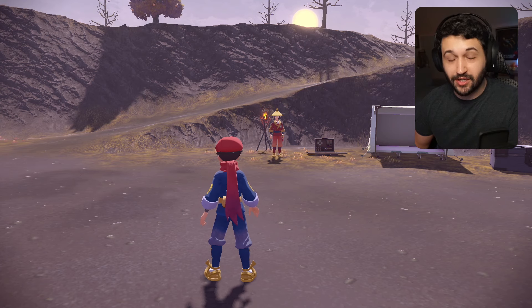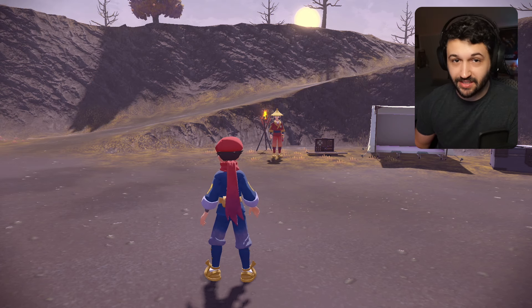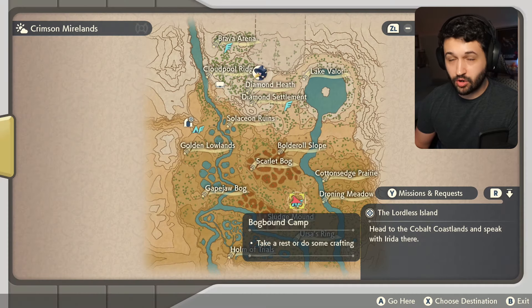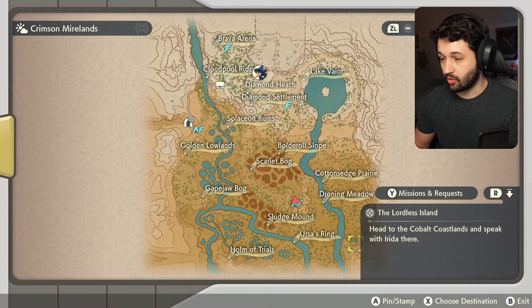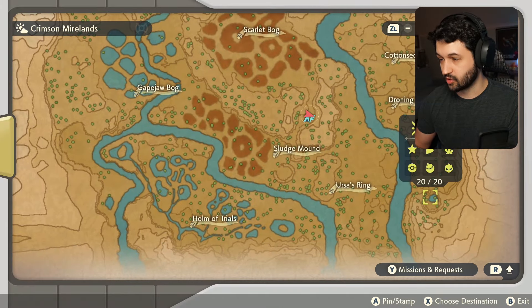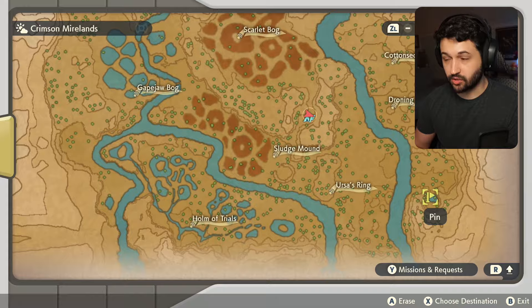My name is Trenge and I'm going to show you where you can find Turtwig in Pokemon Legends Arceus. I'm going to open up the map and show you where we're heading. We're in the Crimson Mirelands right now and we're going to head down to a very small body of water at the bottom of the map in this corner. That's where we're going to find Turtwig.